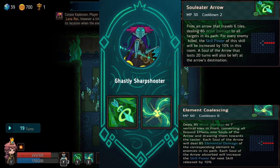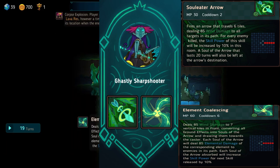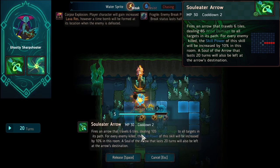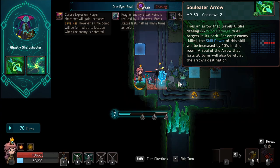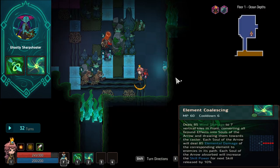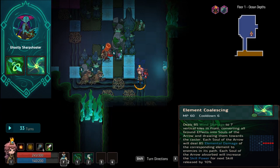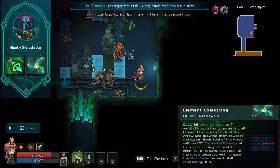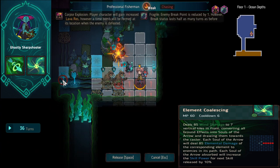Ghastly Sharpshooter looks pretty cool on paper — I thought I could be like a sniper elite ghost warrior — but it turned out really rubbish. Steel Arrow, his first ability, doesn't actually do a lot; you can do the same damage with a rifle and rifles have no mana cost. Element Coalescing also didn't do much damage either. None of the abilities deal significant damage and this familiar has no utility at all, so there's no point taking it. This is why Sharpshooter is in C tier.